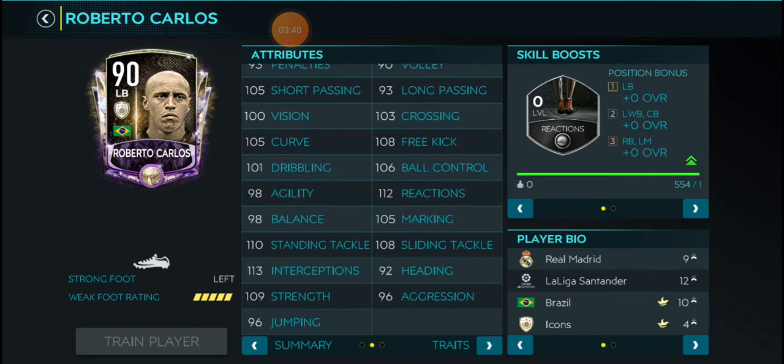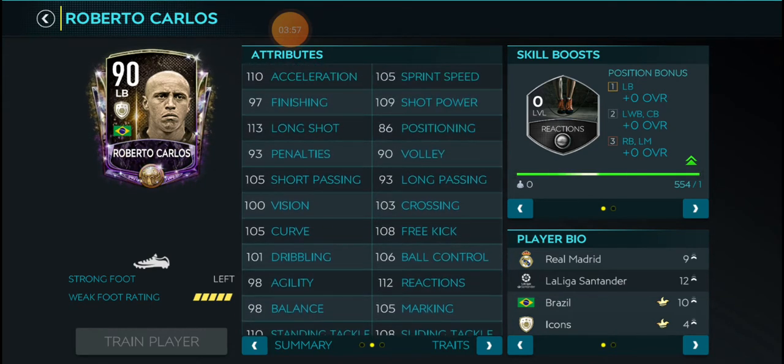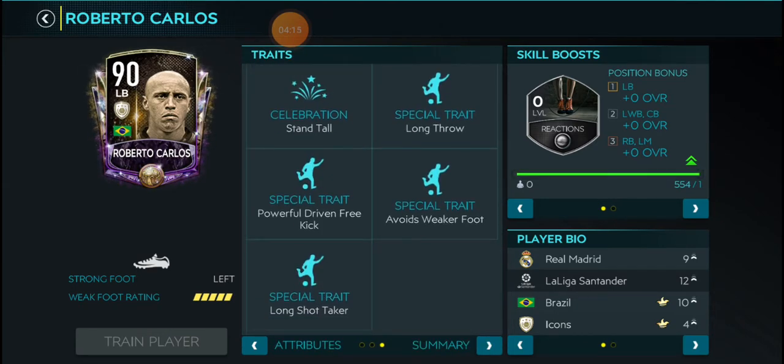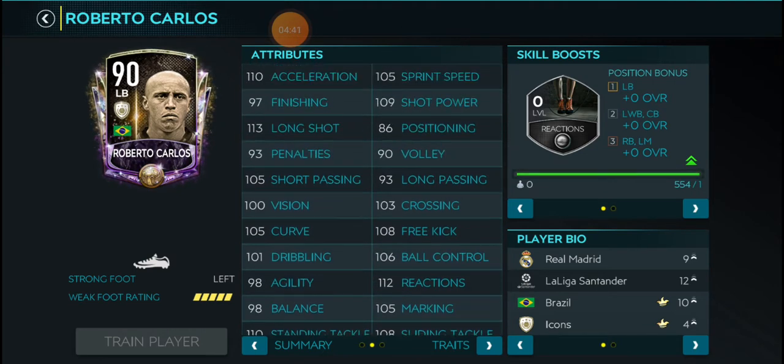Next is Roberto Carlos — god damn, he looks so good. This card at 90 looks insane and it's not even boosted yet. He's already maxed out; this card should be at least 92 but I'm not gonna complain because the stats are pretty good for a 90. He has Long Thrower, Powerful Driven Free Kick — which is obvious since Roberto Carlos is well known for his infamously overpowered left foot — and Long Shot Taker as well. If you upgrade this guy to 100 he's gonna look absolutely insane.